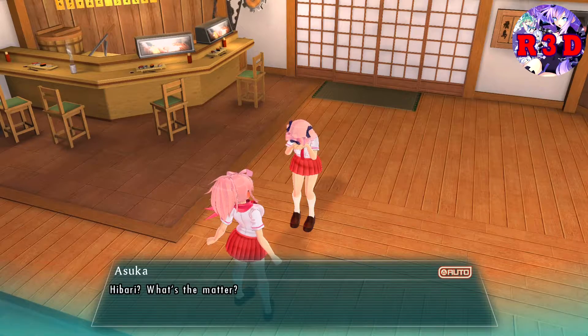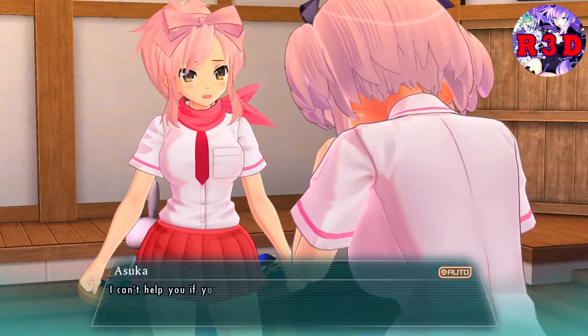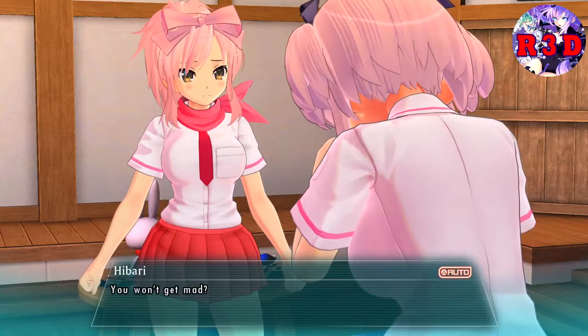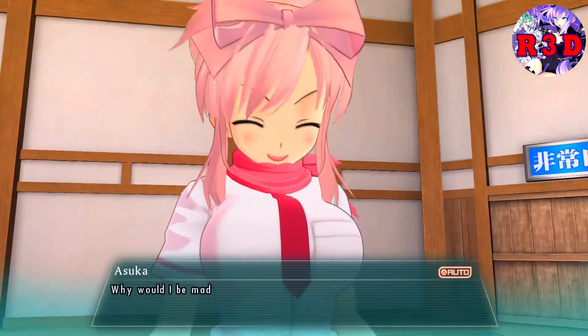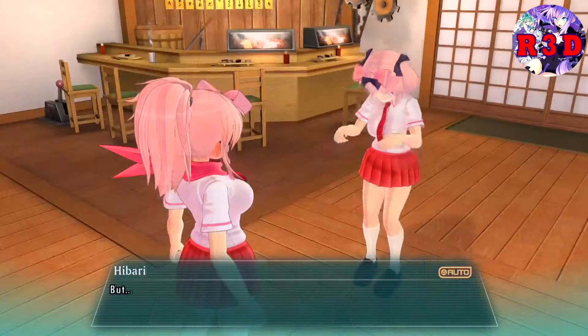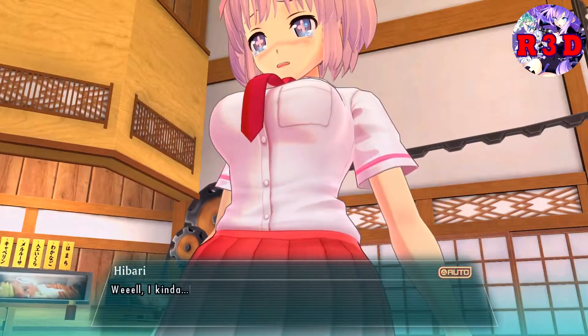In this game, you can switch back and forth between the two different stories at any time in the Shinobi Room. Once you complete a level, you can go back and play as a different character for a better time and score. I really liked Asuka. The game gives you upgrades in abilities, unlockable costumes, and more bonuses from completing story missions. There is so much to do in this game.